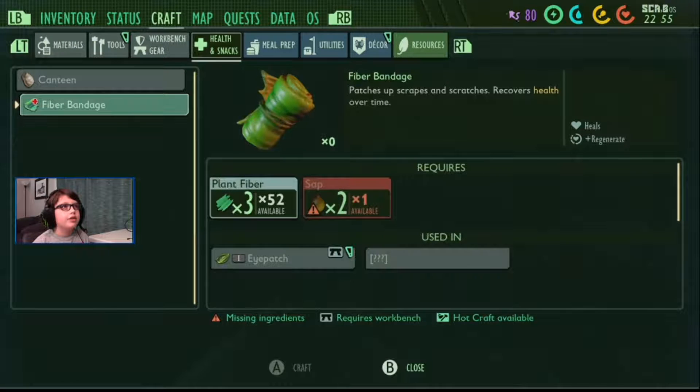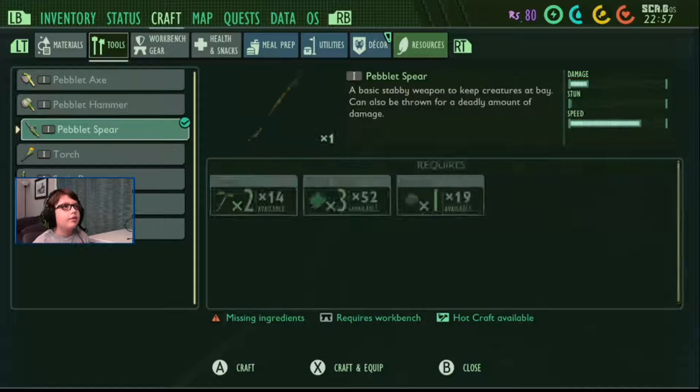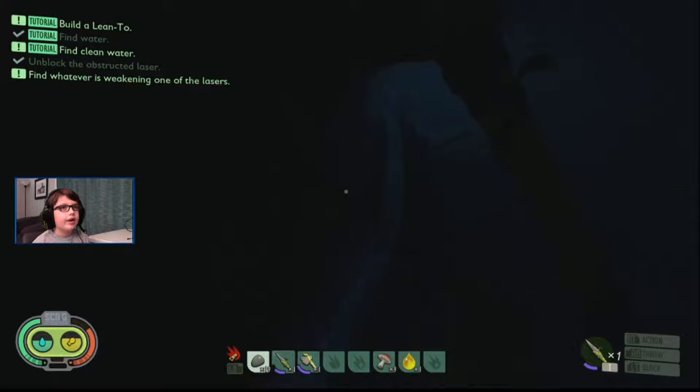I'm going to craft a torch because I think I'm supposed to do that when I'm going into dark areas. I don't have enough dry grass chunks.